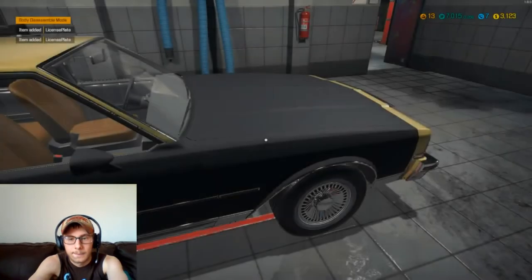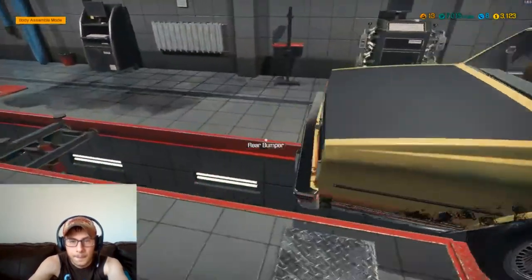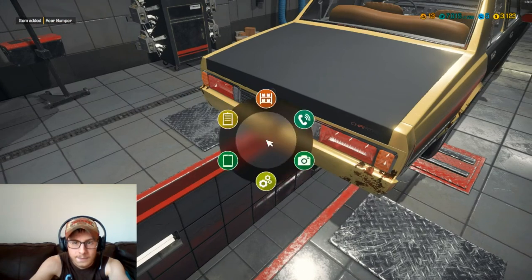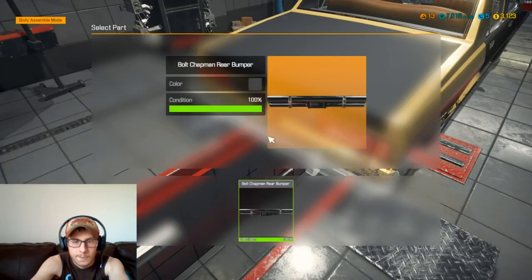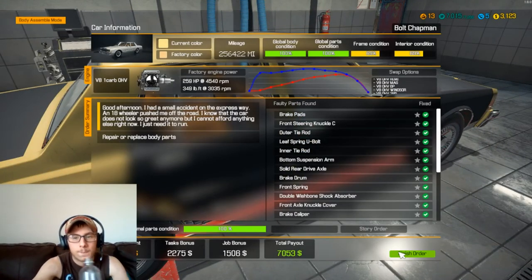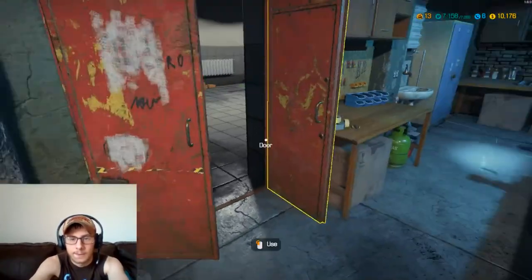Let's get two blank ones. We'll just go ahead and do a North Dakota license plate — that's the state I live in. That's why I'm still in disassemble mode — I want to be in assemble mode. There we go, now we got license plates on it. Now we should be able to complete the car — and there we go, there's a good seven grand.